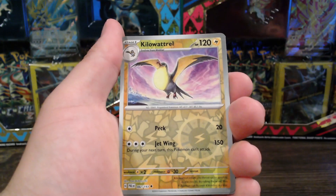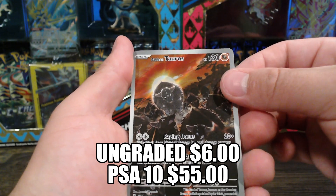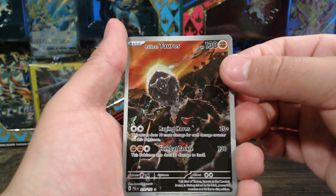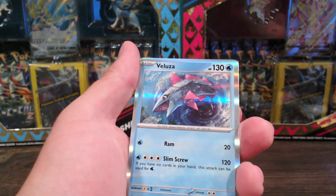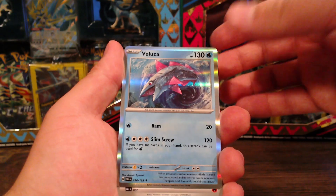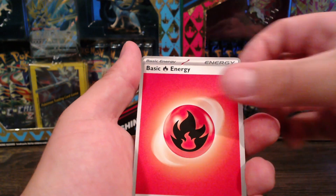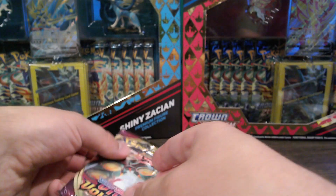Come on reverse, come on reverse - into another reverse. Oh, there we go - Tauros Paldea in the glow holo. I can't remember what you call that one - into a non-regular holo. There's your QR code, whoever wants it. Alright, let's go into Vivid Voltage.